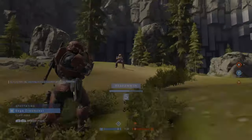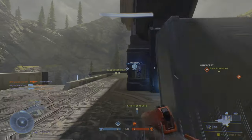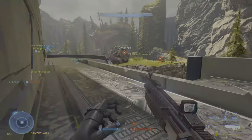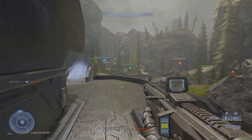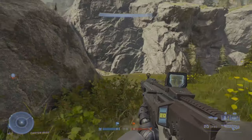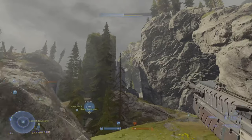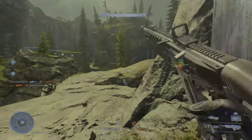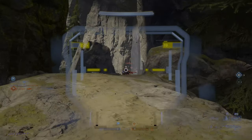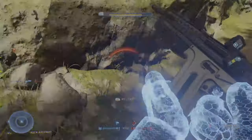On top of that, the spawn rate on the pelican drops seemed pretty slow. The pelicans normally drop ghosts and warthogs decently, but near end-game they start dropping banshees and scorpions — but it's always near the end of the match, so not everybody gets a chance to use them. I never got a chance to get into the Wasp because those pelicans dropped it way too late, with only like 15 seconds left to use it. Whatever affects the spawn rate, it should be increased or made faster.